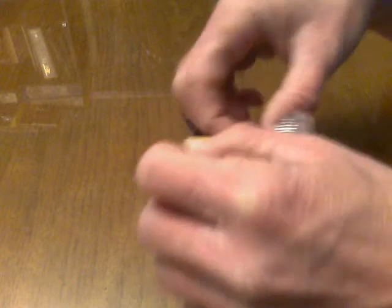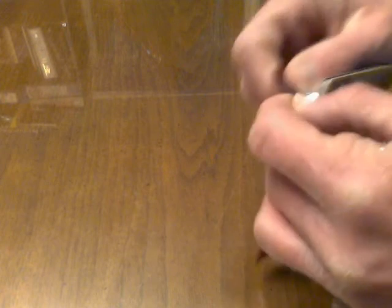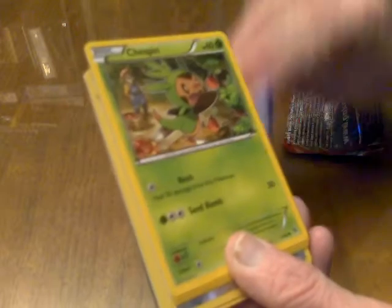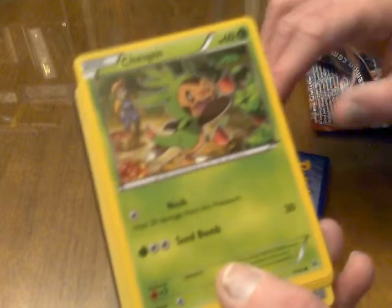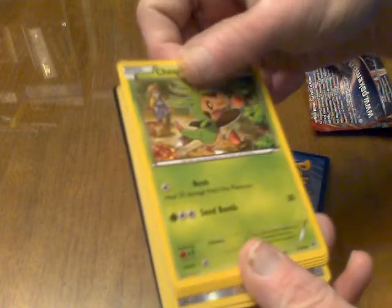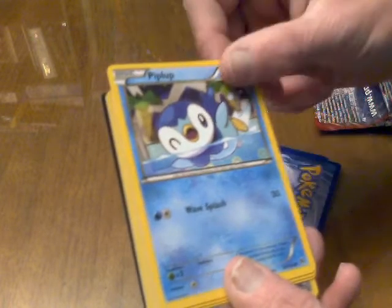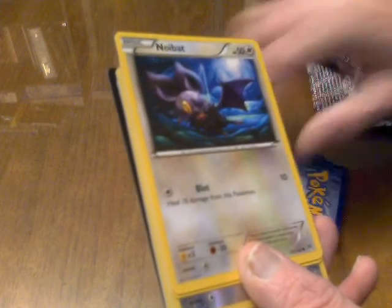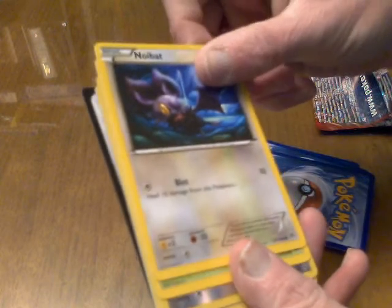These are harder to open than they look. I can tell the first one is Bronzor. Chespin — I do have that card. Piplup, baby penguin, cute. Noibat — I believe I already have that one too.